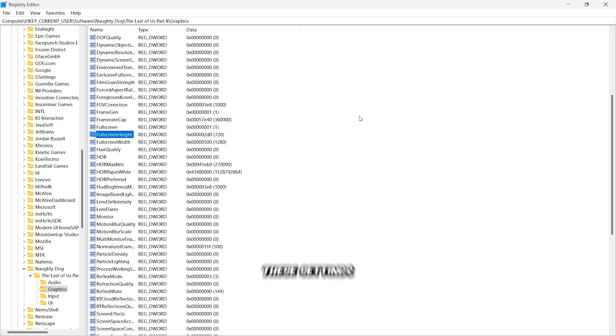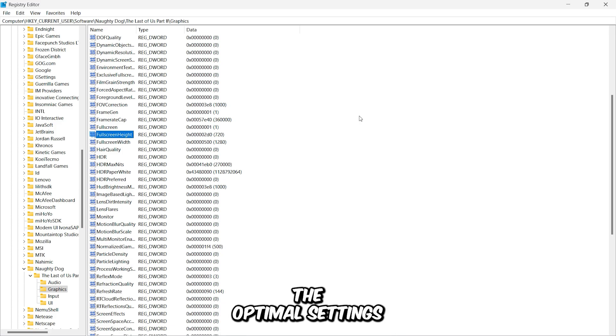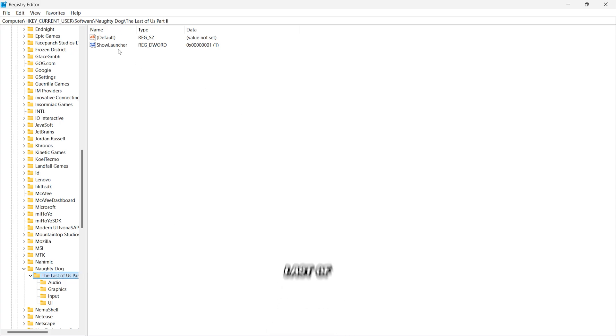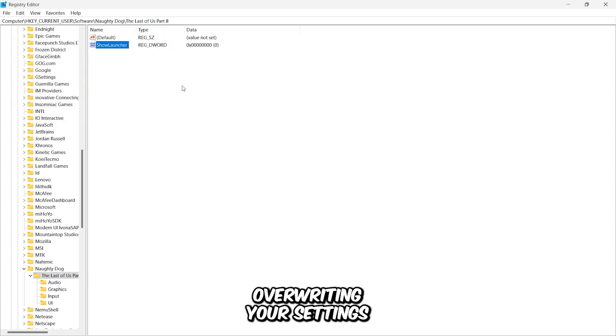If you're not comfortable editing these settings manually, don't worry. I've made a pre-configured registry file that applies all the optimal settings in just one click, and you can download it from the video description. Once all the changes are done, go back to the Last of Us Part 2 folder and disable the game launcher to prevent it from automatically overwriting your settings.